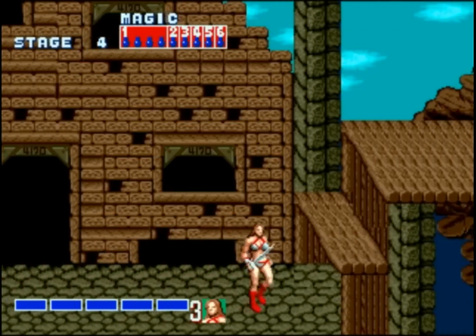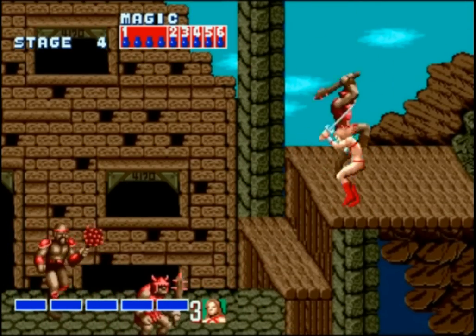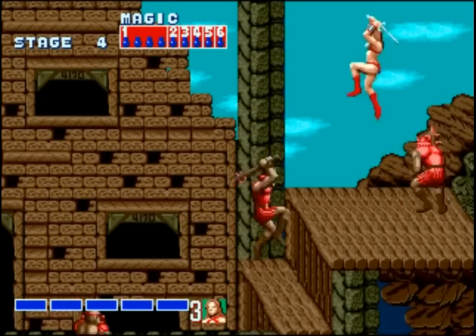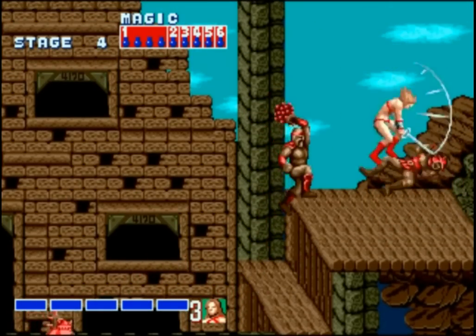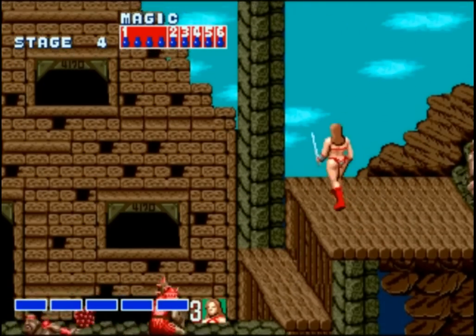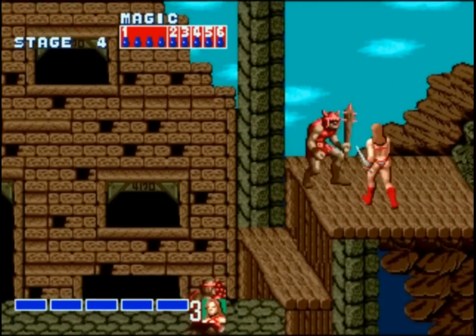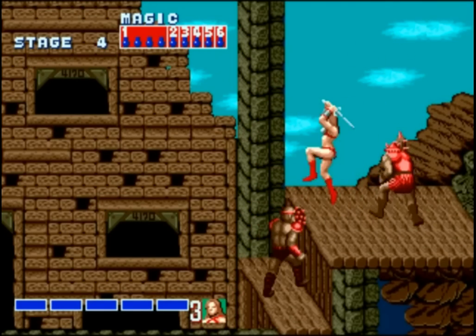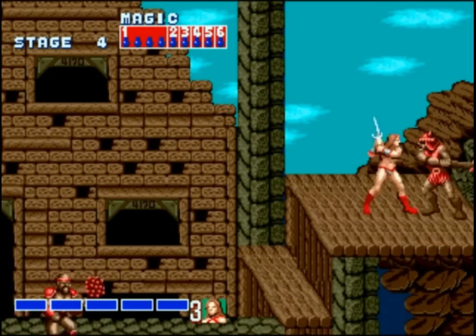We're going to be playing as Tyrus again this time around. This stage opens up a little oddly with some platforming. Like I said last time, we want to use the height differences to our advantage — it's actually really easy to trick the enemies into walking right into your attacks with this. We do want the upper ground so that way the enemy has to work to reach us.